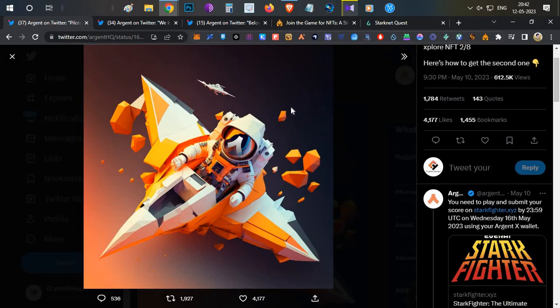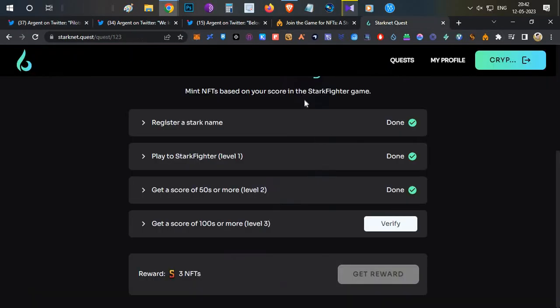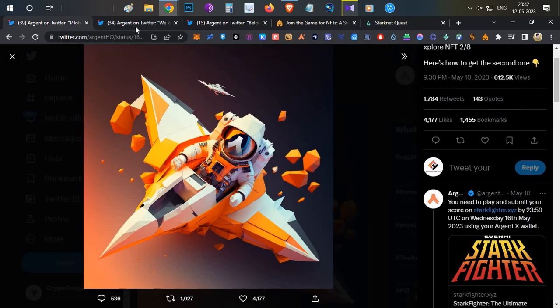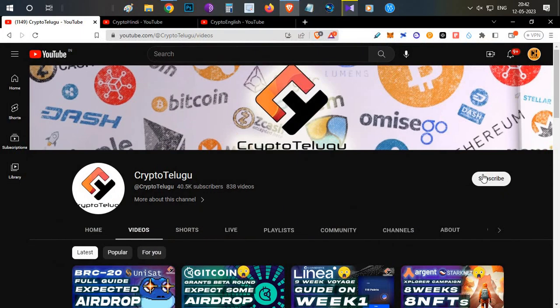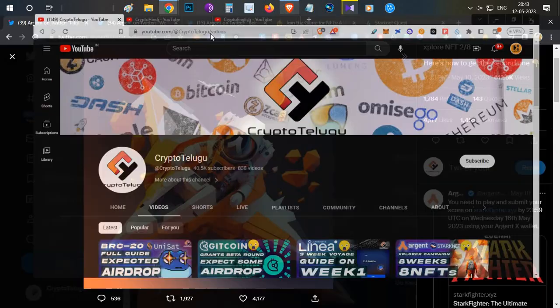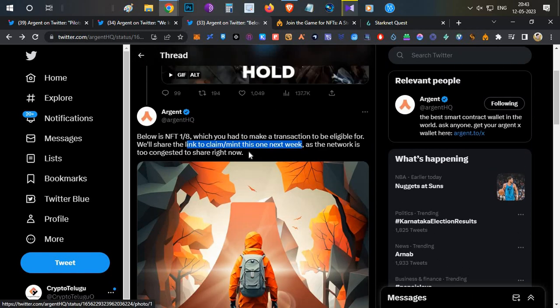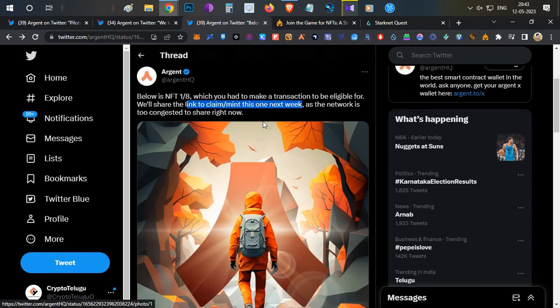That is all about the Argent X Week 2 game campaign — Star Fighters. If you don't want to miss any videos, subscribe to this channel and like the video. One more thing: for those who minted the Week 1 NFT, the minting link for the next week will be shared. I will see you on Twitter. That's all guys, thanks for watching. Jai Hind.